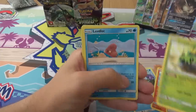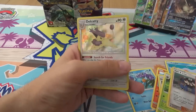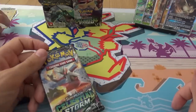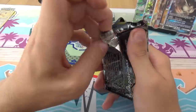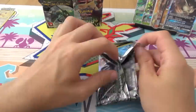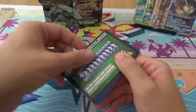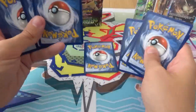Mudkip, Torchic, Hwesma, Cacnea, Luvdisc, Donphan, Vigoroth, Nuzleaf, a Reverse Tate and Lisa, and a holo Delcatty. Yay! You put your holos to the side. Nah, put them in a pile with the rest of them, because it's good to know how many holos you can pull in the box. Just because they're not GX doesn't mean they're not special.